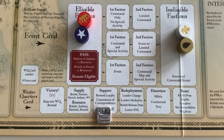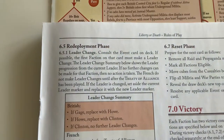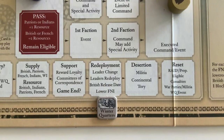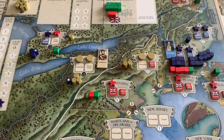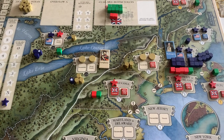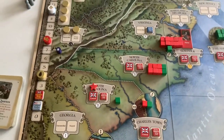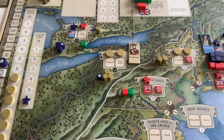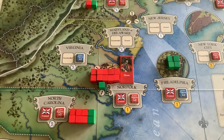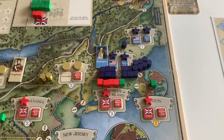On to the redeployment phase. First we check for leader change — the first faction on the next card is the French, but they haven't entered the war yet, and the rules say the French don't make leader changes until after the Treaty of Alliance. So there's no leader change this round. For leader redeployment: Cornplanter wants to go to a space with enough war parties to place a village, but there's no such space, so he goes to the space with the most war parties — the northwest, with three. Howe wants to stay with the most British regulars, so he stays in Norfolk. Washington wants to stay with the most Continentals, so he stays in Massachusetts.